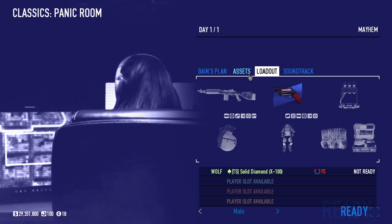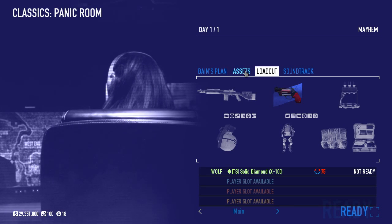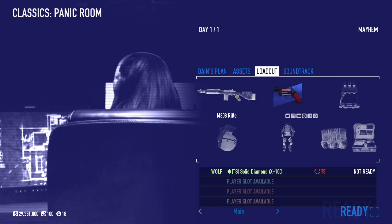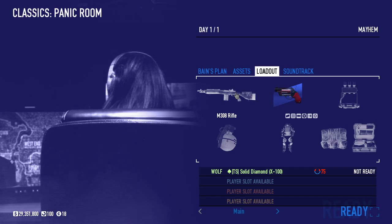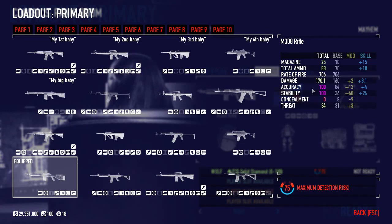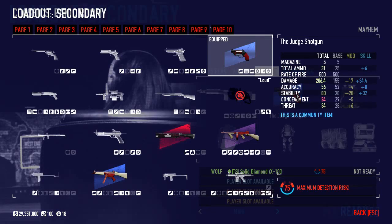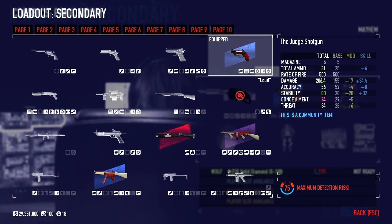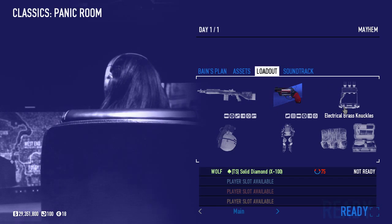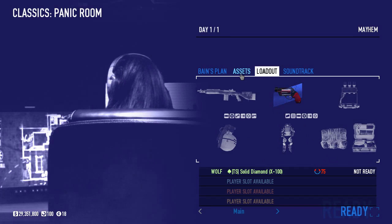Weapons that I would usually recommend for this — definitely a sniper of some sort, because there are snipers everywhere. I would mainly recommend either the R-93, the Nagant, or the M-308. The M-308 is probably the best automatic sniper rifle in the game, doing a total of 170 damage. I was using these two guns on Death Wish — my shotgun is doing 206, so the M-308 is for medium and long range, and the shotgun is for close and medium range. Of course, I'm bringing the electric brass knuckles, some grenades, and improved tactical gear.